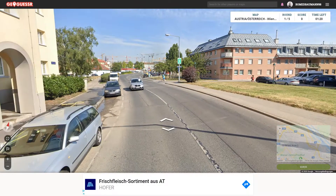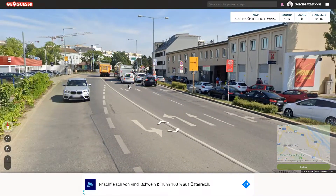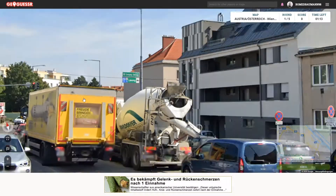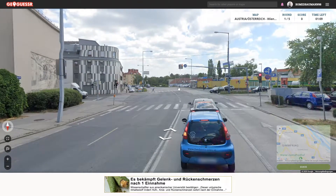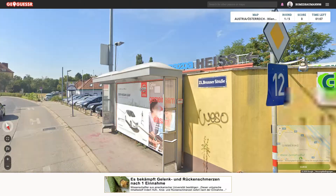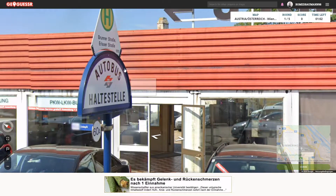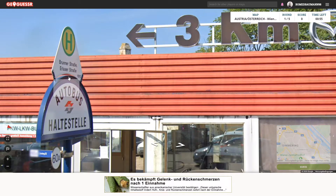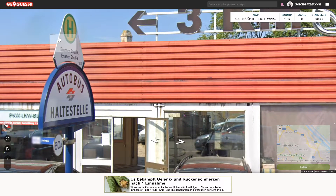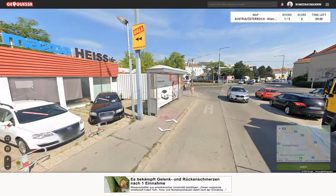I'm just quickly trying to look for a sign that actually tells you you are in Vienna, because I don't think I've seen one of those yet. This is usually a very Viennese sign because it has the flag of Vienna on top of it. It doesn't really tell you much in terms of where you are in Vienna, but if you see one of these bus stop signs, that's Vienna.